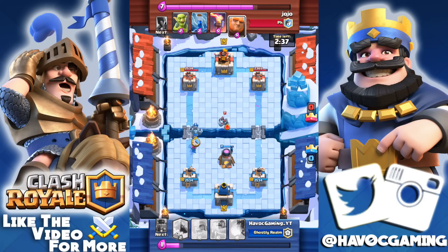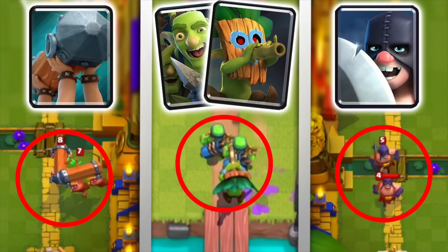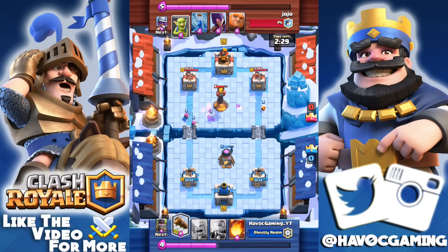Jumping right into the update — we all know there are four cards: the Dart Goblin, the Executioner, Goblin Gang, and the Battle Ram. If you guys want to see some gameplay of all the new cards in one video, I'll leave it right here in the top right corner.